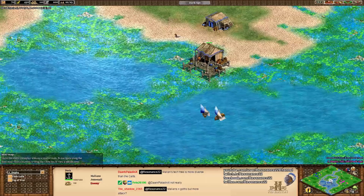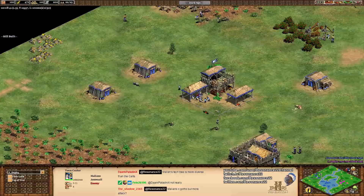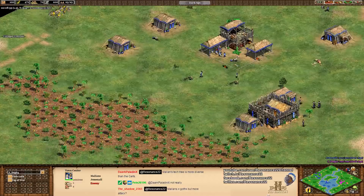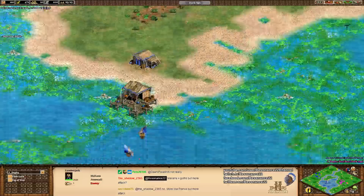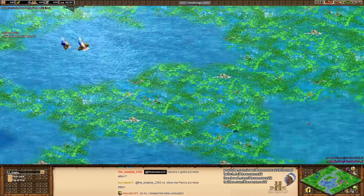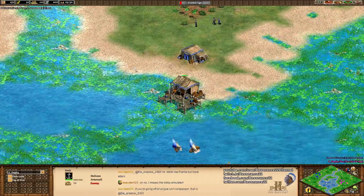J-Dog is going to be going for a Drush, maybe into men-at-arms. This villager here — what's he going to do? Is he going to drop some towers? If he doesn't make more fishing ships this is probably fine, but I don't think there's enough fish to warrant this dock. Actually there's another tile of fish over here, so maybe this is fine — the dock was positioned really well. There's been so much drop-off time wasted with the fishing ships because the distance is too far.